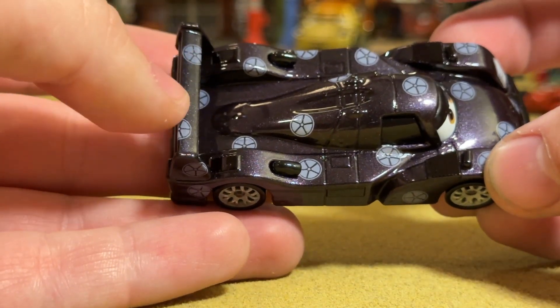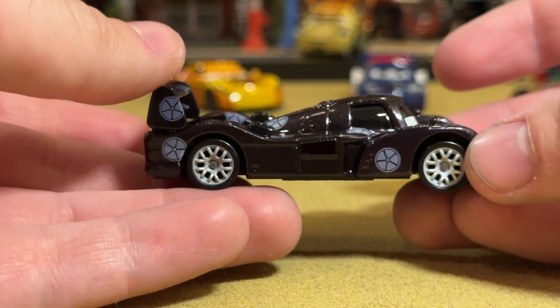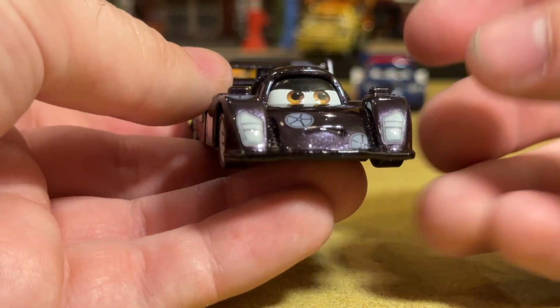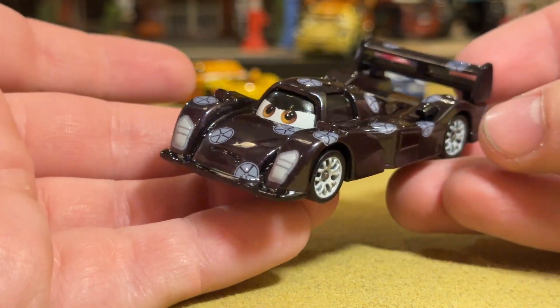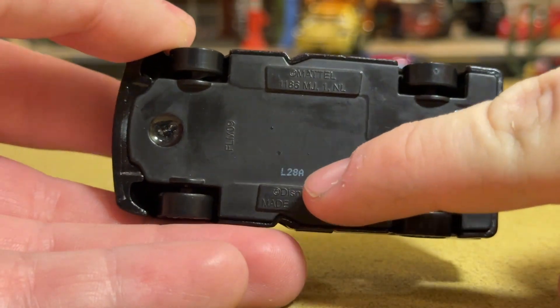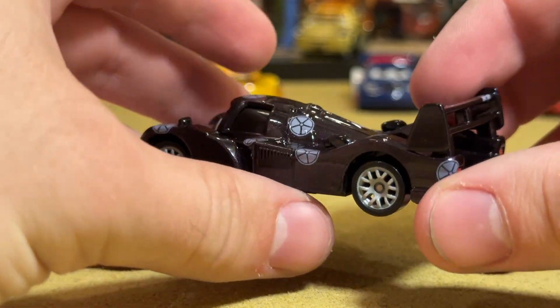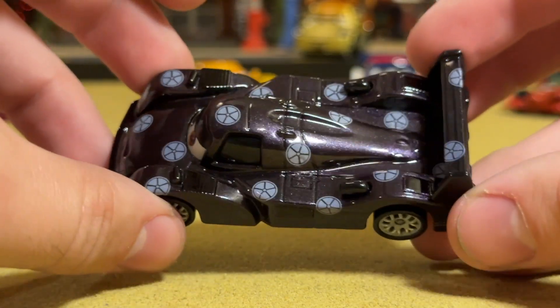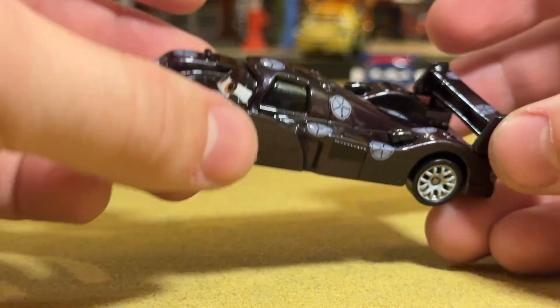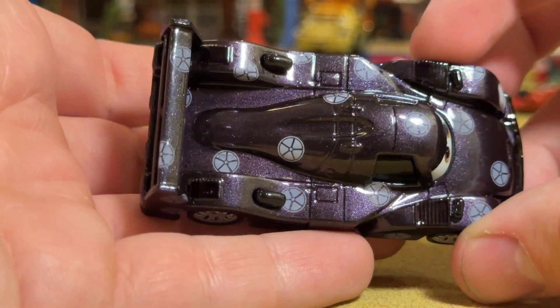Shane Cooper was even able to get some of the decals on the spoiler, which is impressive because that's a separate plastic piece — and so are the eyes, in fact. So just a beautiful custom all around. Here's the base: L28A. This is a pretty old Thailand Shu Todoroki L, from back in maybe 2018 or 2019.